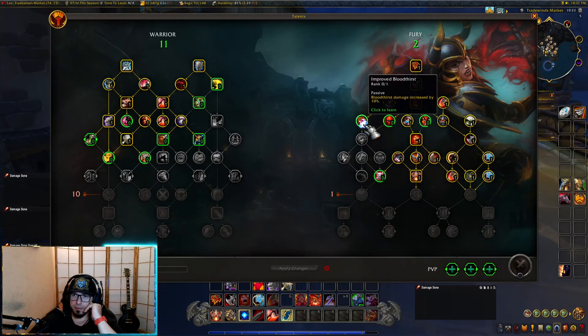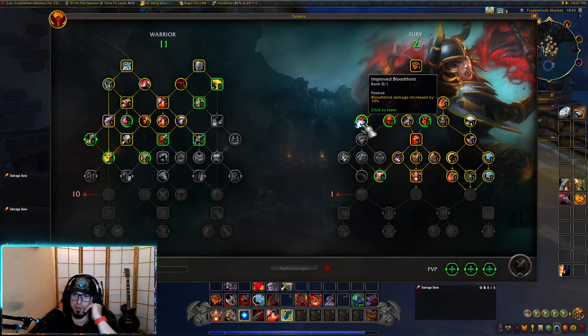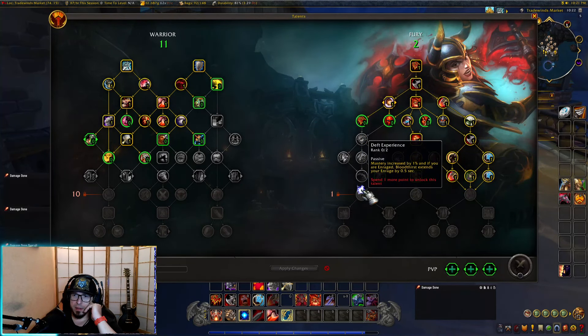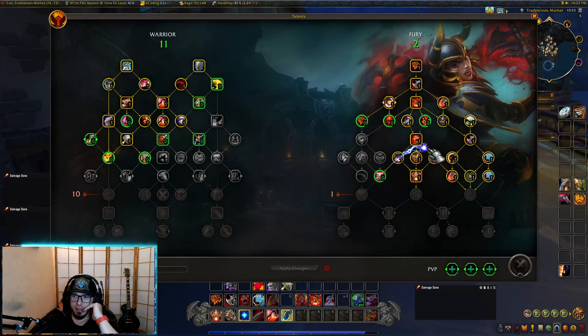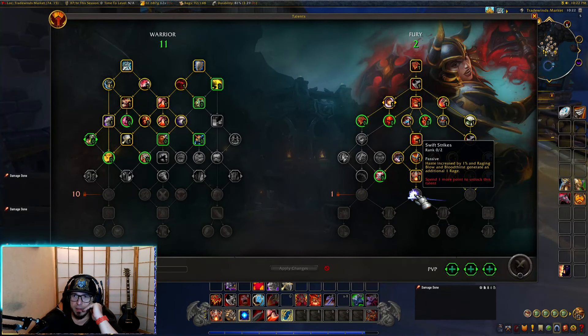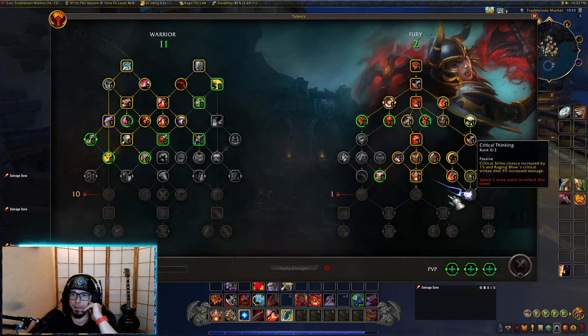Improved bloodthirst — I don't know if I want to focus on bloodthirst, but mastery increased by one percent and if you are enraged, bloodthirst extends your enrage by 0.5 seconds. Swift strikes: haste increased by one percent, and raging blow and bloodthirst generate an additional one rage. That's pretty cool — I think I want this one.